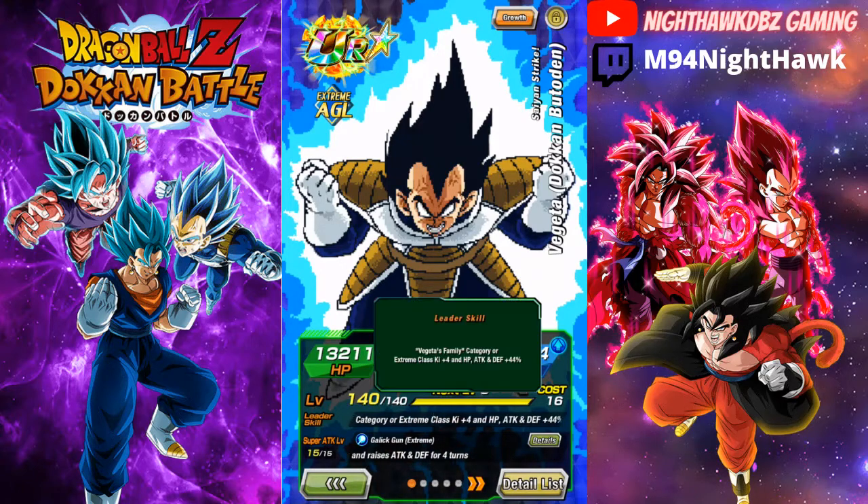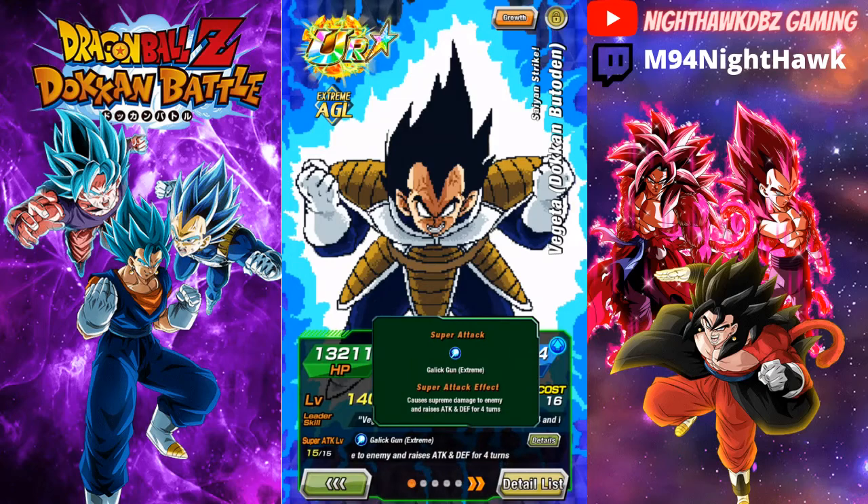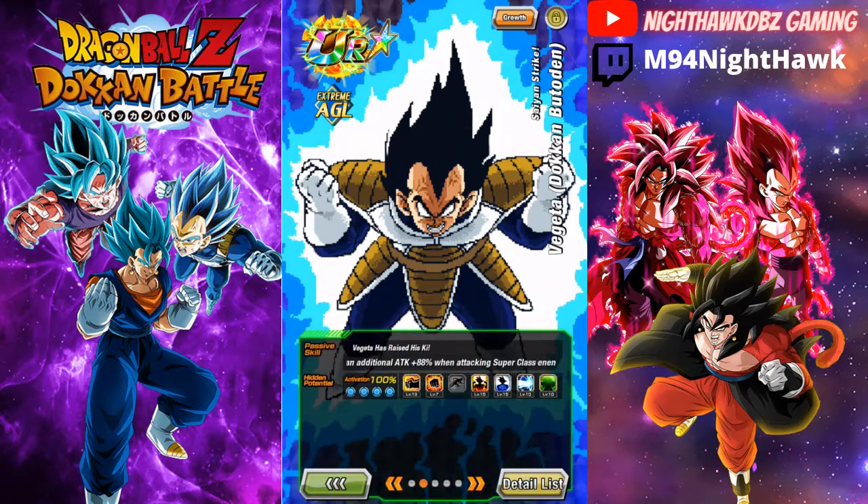So Vegeta is the Vegeta family category, extreme light, extreme class. Key for HP, attack, and defense: 44 - kind of like the Goku, but Goku was the Goku family and super class, whereas Vegeta is obviously Vegeta family and extreme class. His super attack, Galick Gun Extreme, causes supreme damage to the enemy and raises attack and defense for four turns - similar to Goku's Kamehameha but pretty much the same super attack effect, so he should be pretty good on the stage.